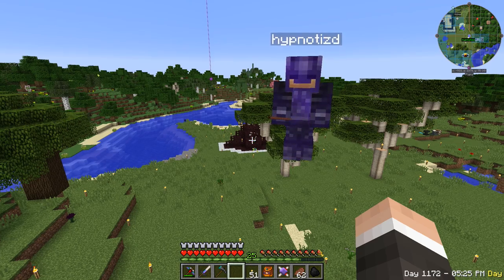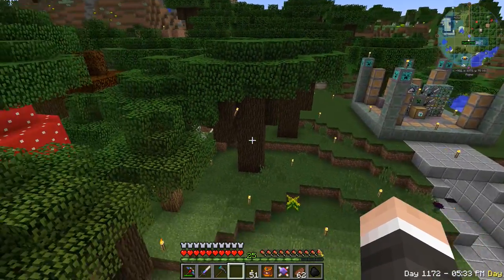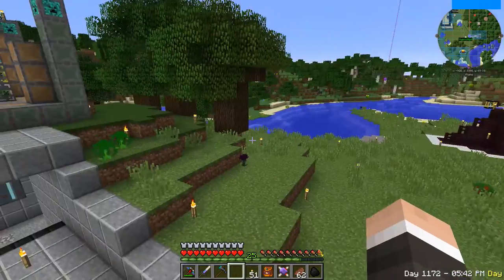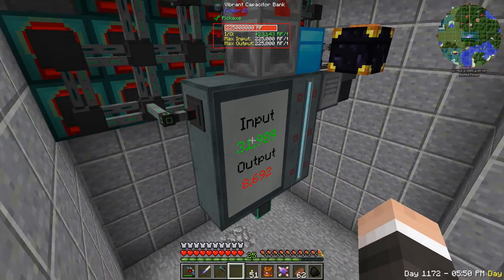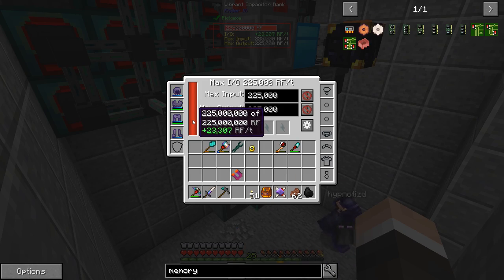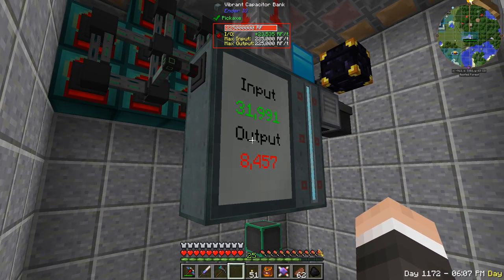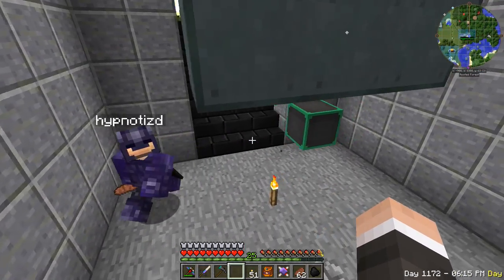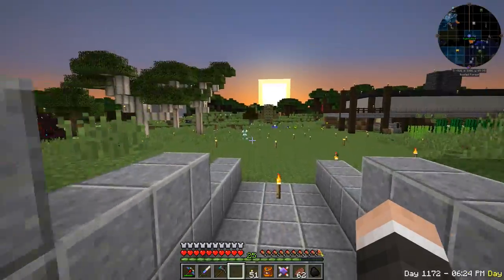Welcome back to another episode of FTB Beyond. We did some stuff - we tried making things a little bit better than last time. Our power storage is pretty nice - we've got capacitor banks, nine of them, 225 million RF stored. We're making plus 23,000 RF per tick, which is pretty awesome. Just wait till we get the rest of the generators in here - once this whole wall is filled in it'll be crazy good.